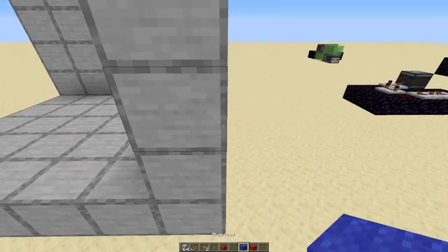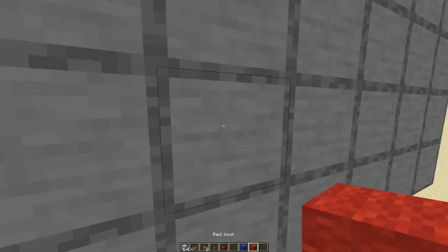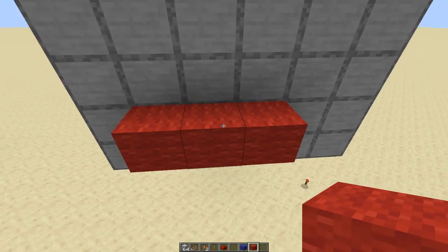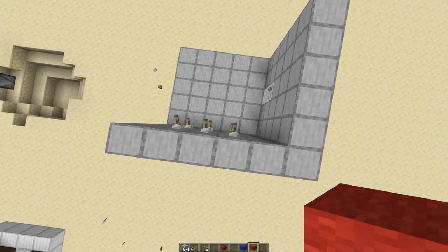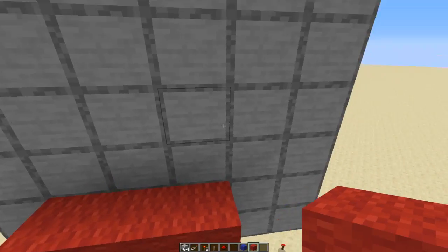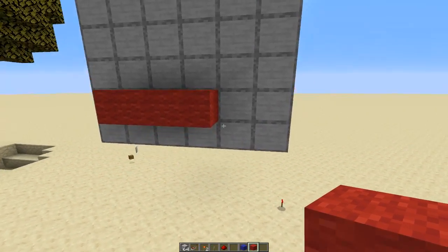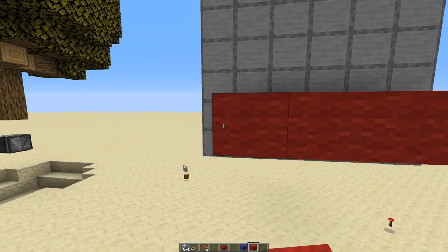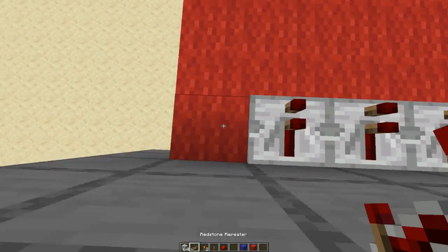So first, put your levers down, and then go around and put your wall or your block below it. I think there are three I used — so I'm going to make it a bit harder and put a fourth one in, and now I'm just going to run repeaters out of them all.